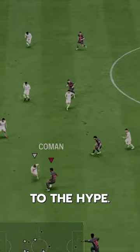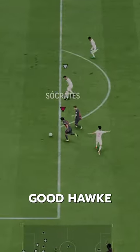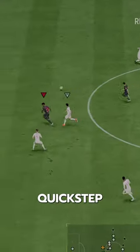Sané is one of those cards that usually gets a lot of hype but never lives up to it — well, this card is a bit different. He's actually surprisingly good. Hawk chem style boosts his pace to almost max, and he's got Rapid Plus and Quick Step, so he is very quick.